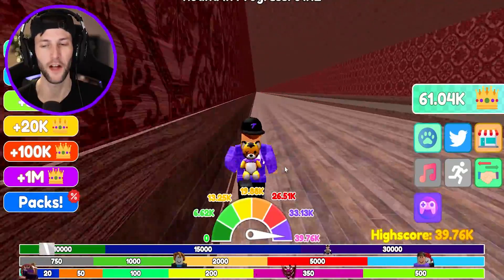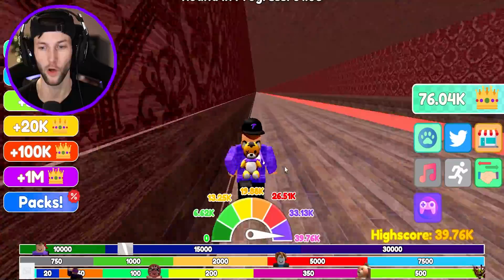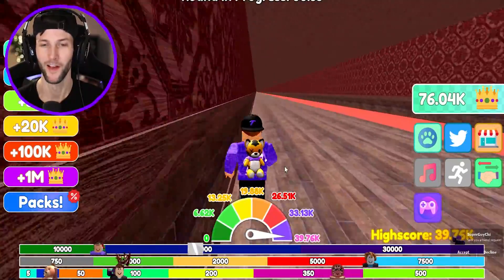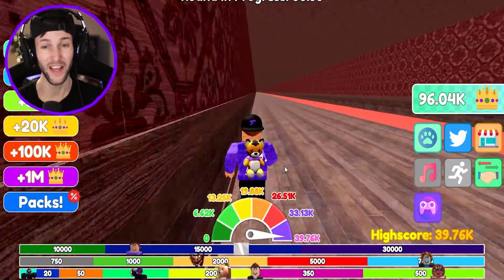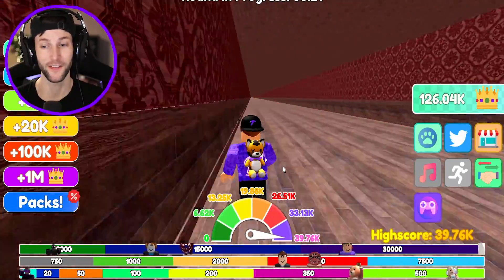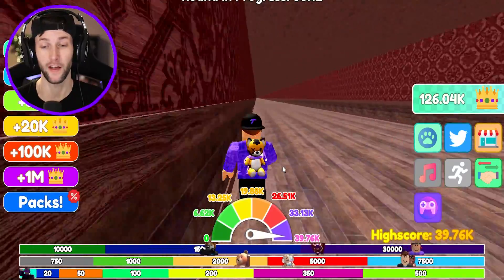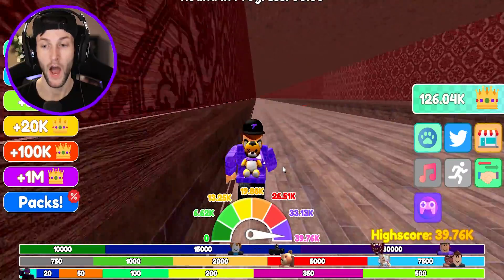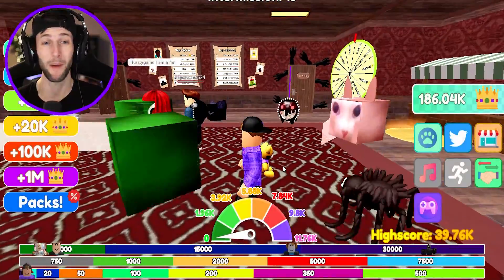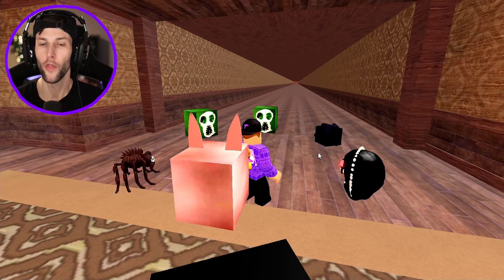He might catch me if I go slowly on this third level, because a lot of times after you cross the finish line it makes you jump up and slows you down. The monster is right below me on the previous floor — he might be able to catch up. We just got 30,000 wins. The monster's closing in, but I think we might be able to pass this and get to the third floor. He went backwards and we finished — on to the third floor! I didn't have to buy any pets. 186,000 wins — floor three unlocked!